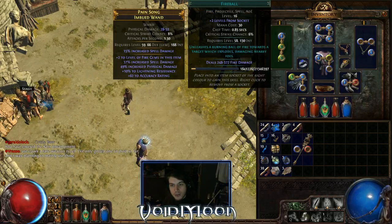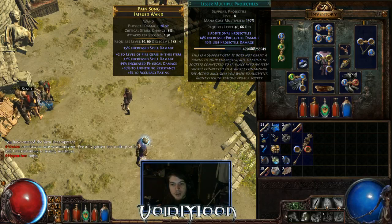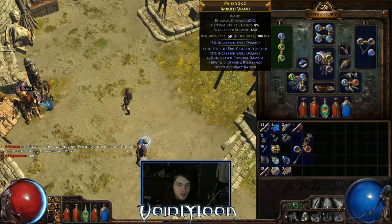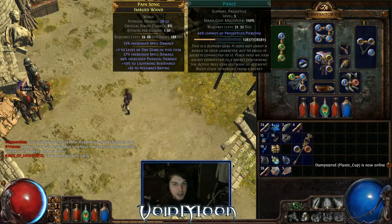On your wand you're going to want Fireball attached with Lesser Multiple Projectiles and Pierce. This lets you cast three fireballs at once, and Pierce gives you a chance to go through the enemy, which is very effective with Fireball. The way Fireball works is when it hits an enemy it explodes for a small AOE around it. So if you have Pierce, the Fireball can pierce the enemy, still doing the AOE, hit another enemy behind it, and do the AOE damage again. It's very strong.